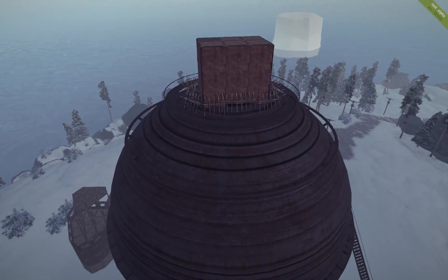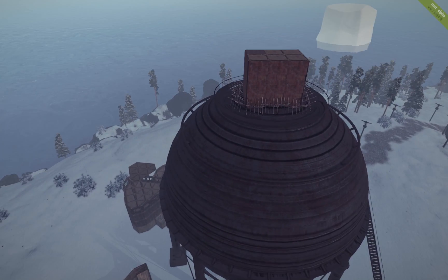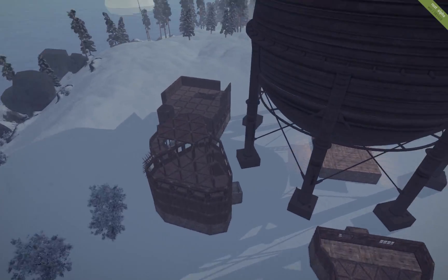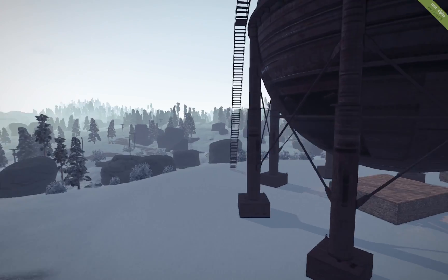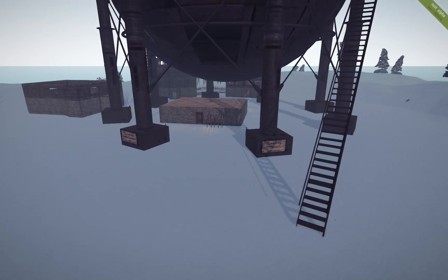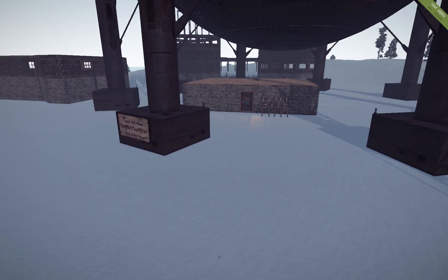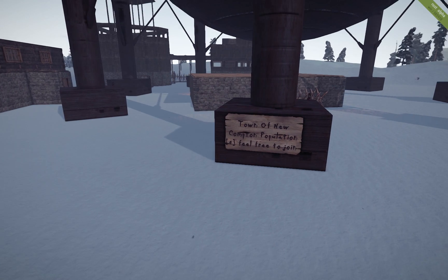That's certainly where I would want to put my loot if I were to use any type of a landmark or monument, because you want to make it as secure as possible. It's going to be hard for someone to get up there if they wall it off, and particularly if they make the stairwell here blocked off. They have some signs here — it says there's a community house, the town of New Compton, so feel free to join.